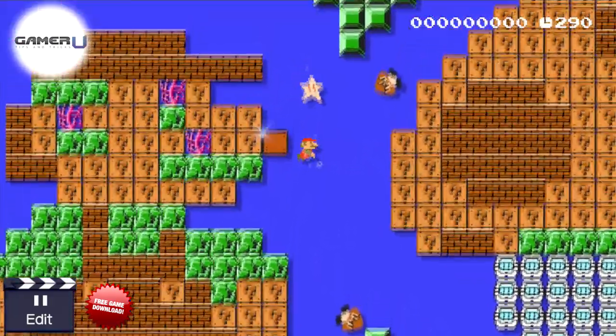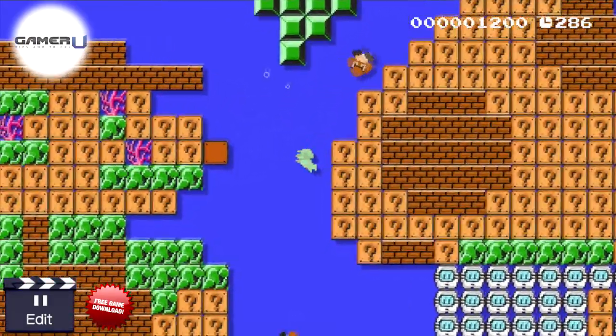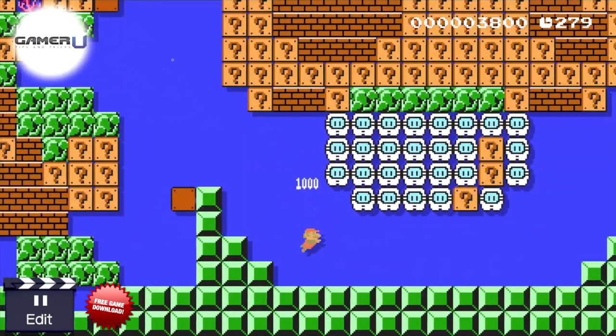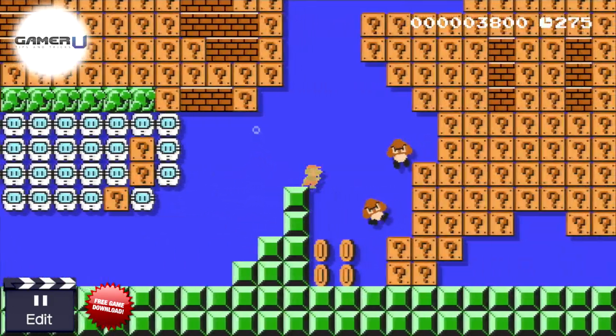Some of you may have found a superstar near the beginning, and you're onto something. There are hidden superstars all over the map. The first one is on the tip of Stage Mario's nose. From there, you just have to look for coins. Anywhere you see a couple or a bunch of coins, there will be a hidden block with a superstar nearby.